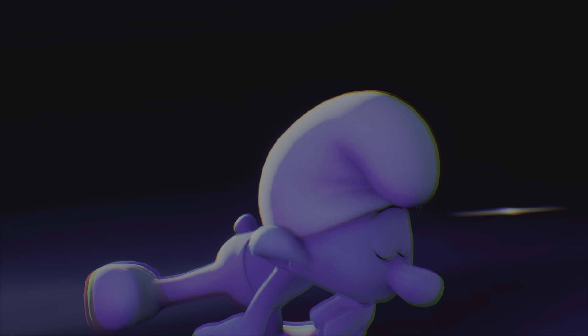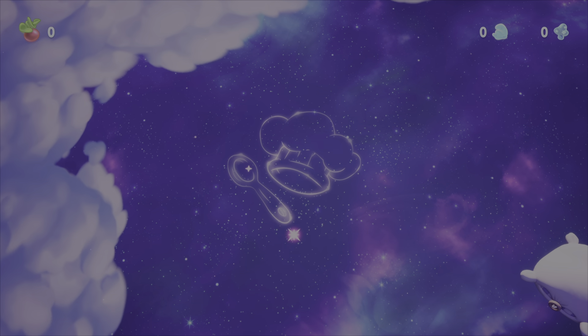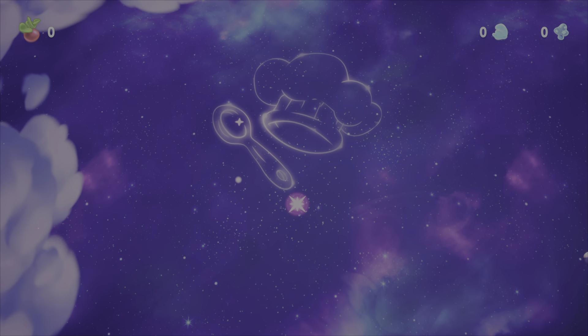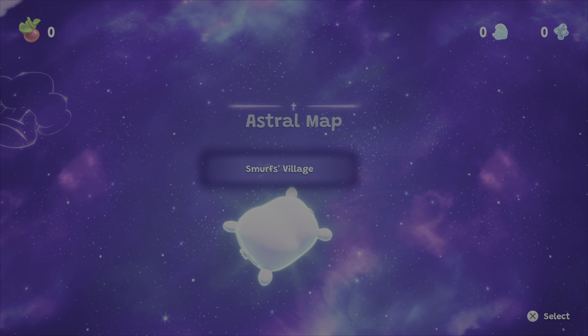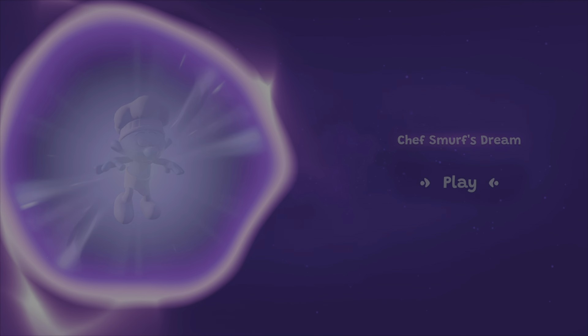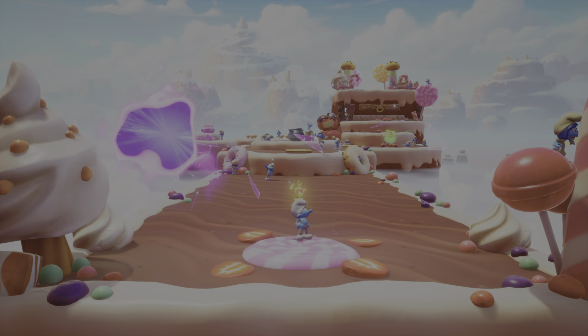The basic premise is that Gargamel has put everybody to sleep, so you've got to go into the dream world where you do the platforming. You can tell it's a basic game but the playability is there. You start swimming around in space, then head to the first level — Chef Smurf's dream — which is why it's all cakes and stuff, because you're inside the dream of the chef who's been put to sleep.